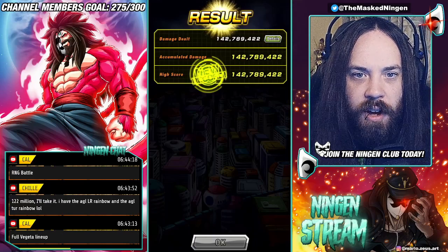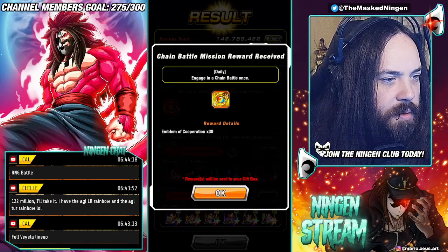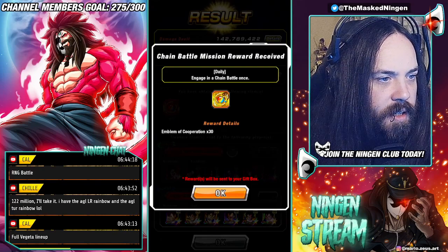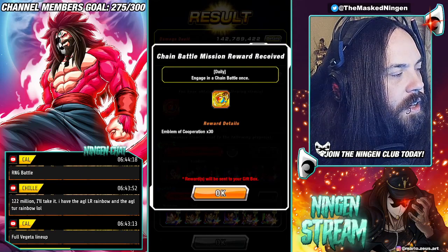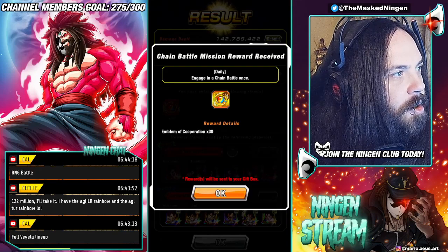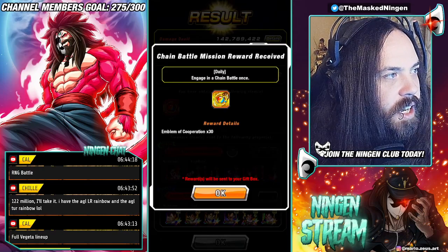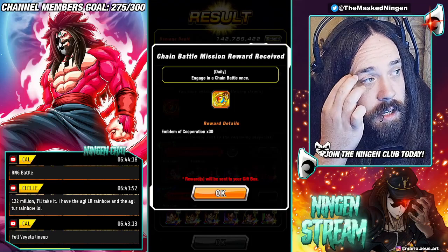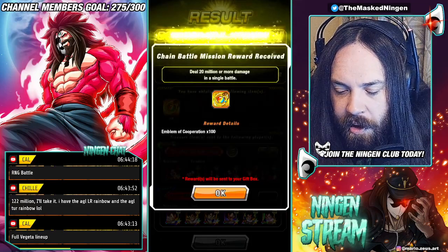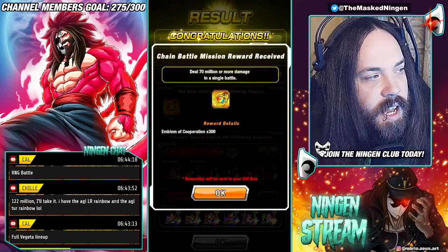We got 142 million on the first try. Dr Pritch got 143 — just one behind! One commenter got 122 million with both the AGL rainbow and AGL TUR rainbow. If you don't have the TEQ Goku but have both the AGL and INT LR Super Saiyan 4, then the TEQ one is both the best attacker and the best connector. If you have the INT LR, he's the best connector and the TEQ one is the best attacker.